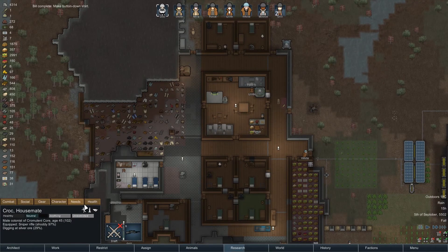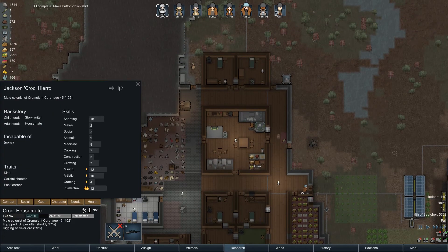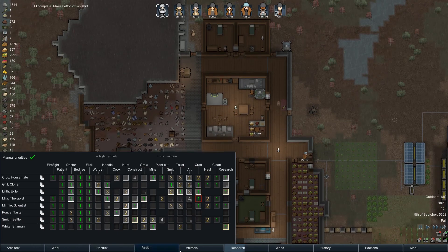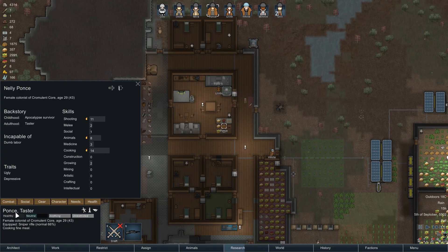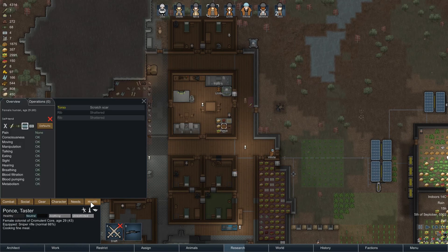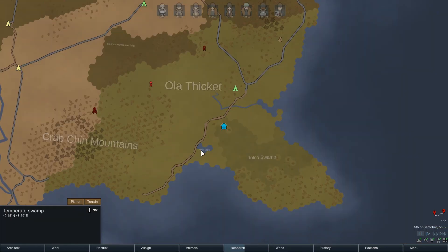Button-down shirts are done. I think I'm just gonna send Croc - oh, he has a peg leg, that might not be the best plan. Show me my work group. Who seems to be the most useless? Ponce. Ponce is the cook, but Mila could take up the slack on cooking. Yeah, I think I'm gonna send Ponce - he's fine.